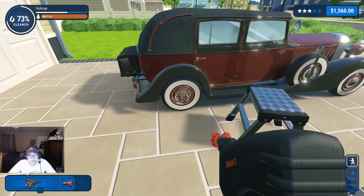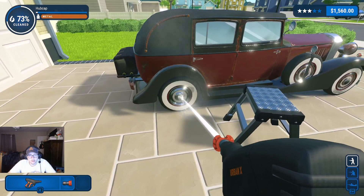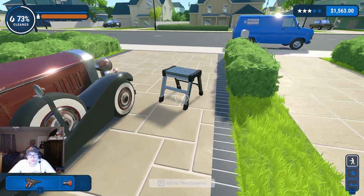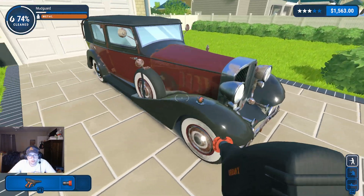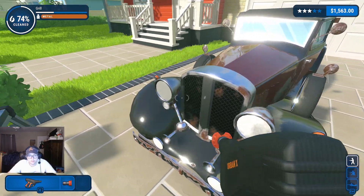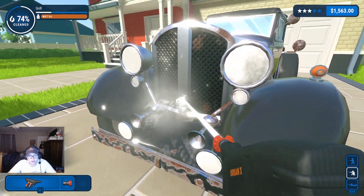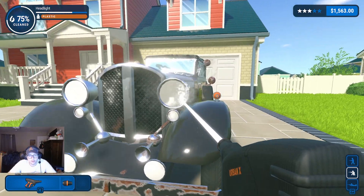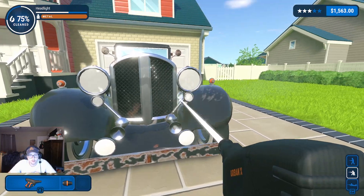We're gonna really have to get in there on the hubcap and stuff. The tire isn't good either. Let's get this stool out of here. Get this too while we're at it. The indicator's clean, just gonna give this a light. I think I'll use that spinning one — not really sure there's any difference, to be honest, but the spinning one looks cool, I guess.